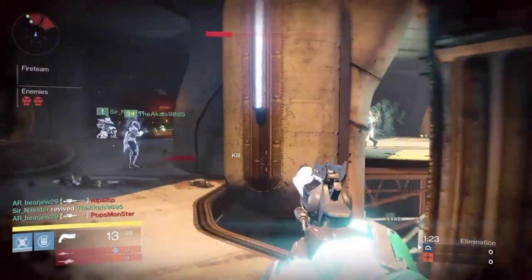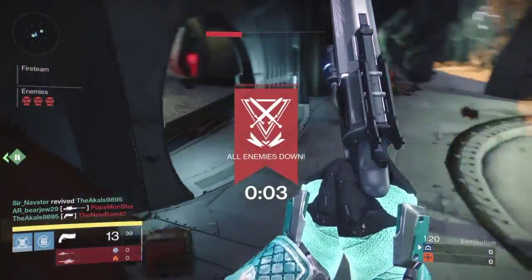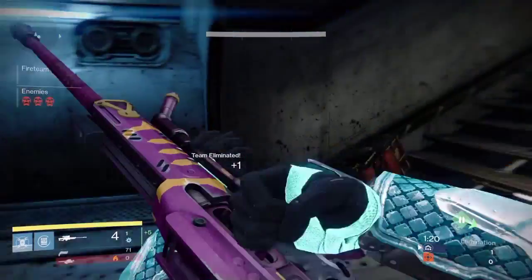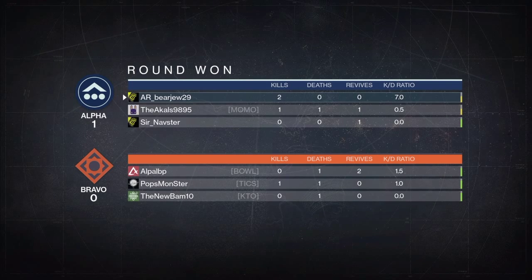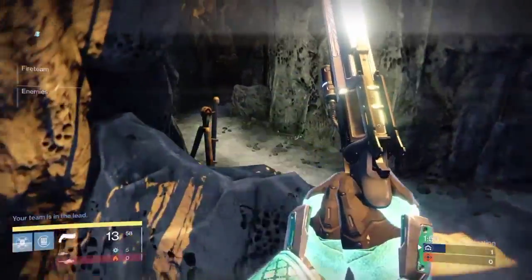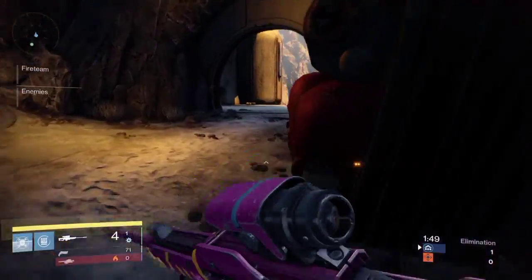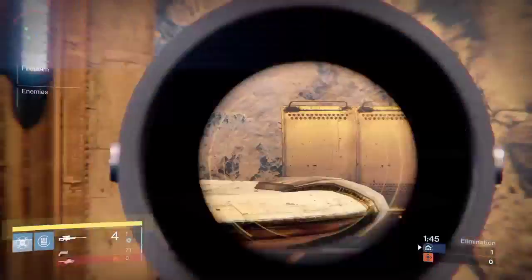For quickscoping, remember that when you scope in you will scope into the middle of your screen. Just pretend that there's a little reticle in the middle of your screen always, and if you can line the middle of your screen up with their head then that's an easy quickscope.